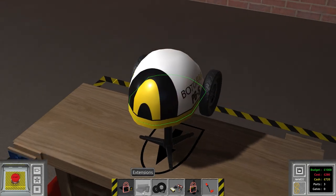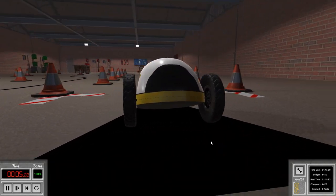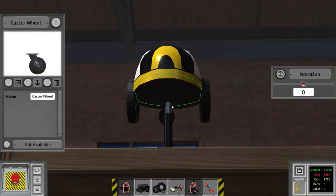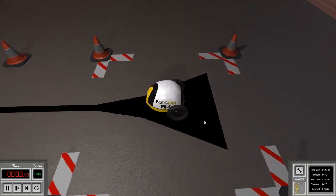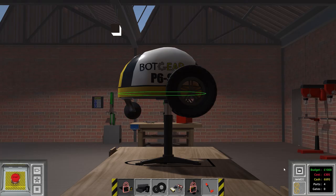The left wheel is set to left motor normal — anti-clockwise — and the right wheel to right motor normal — clockwise. It would be nice to have a little arrow showing direction. We place a caster wheel on the front, rotate it 90 degrees, and place it roughly in the center. Clicking start, the robot now sits up properly. Now we need to put some logic on it.